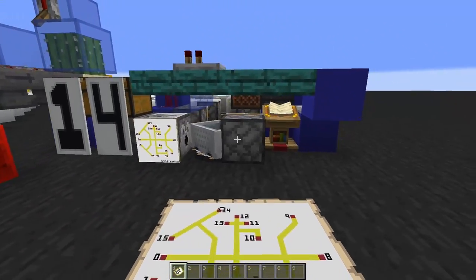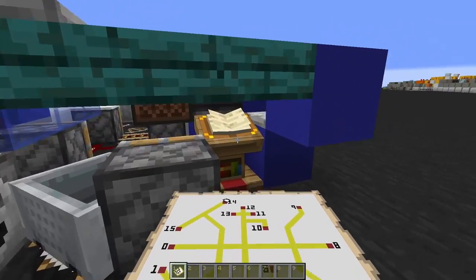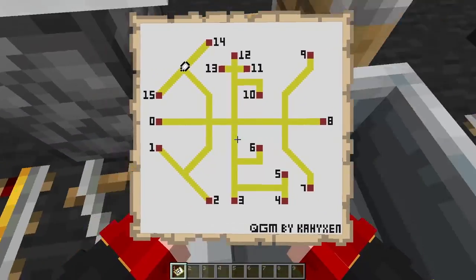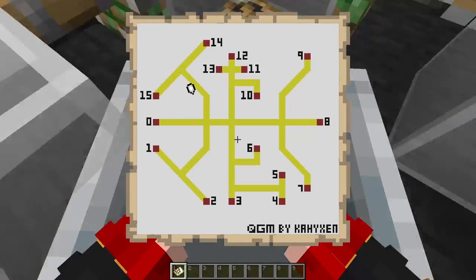And just to show that any station can be a start point, let's go to station 6. And again, I will be automatically routed to my destination.